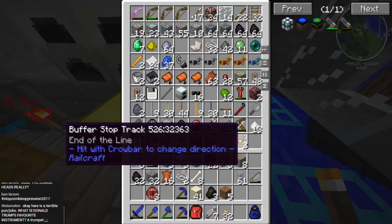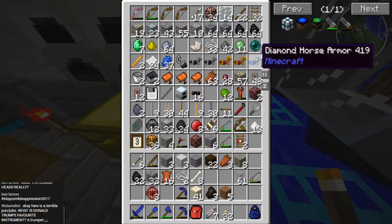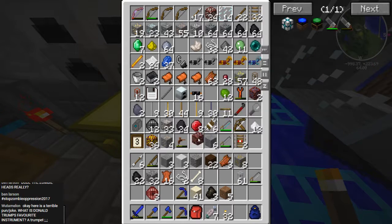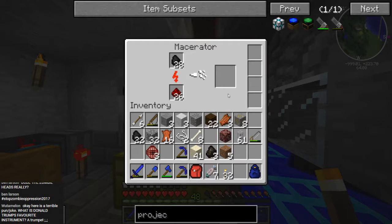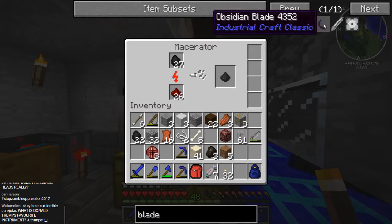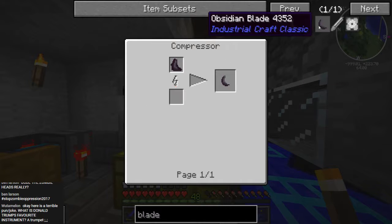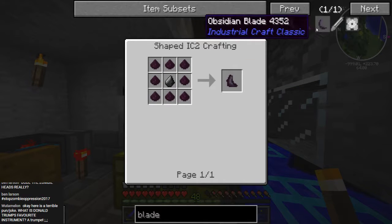Here is a terrible pun slash joke: What is Donald Trump's favorite instrument? A trumpet. You really need to leaf me alone. Honest leaf? Your bark is way worse than your butt, and you're just really the root of all my problems.